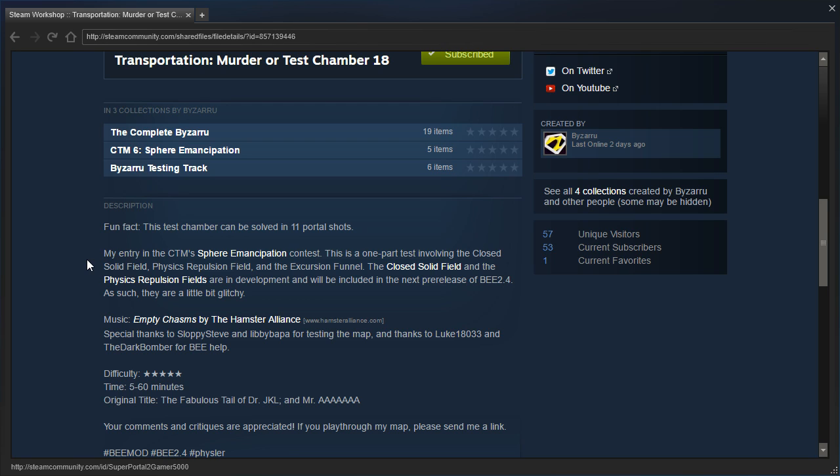Fun fact: this test chamber can be solved in 11 portal shots. My entry in the CTM's sphere emancipation contest — this is a one-part test involving the closed solid field, physics repulsion field, and the excursion funnel. The closed solid field and the physics repulsion fields are in development and will be included in the next pre-release of B 2.4, so they are a little bit glitchy.